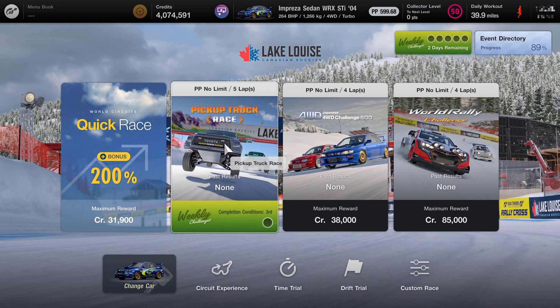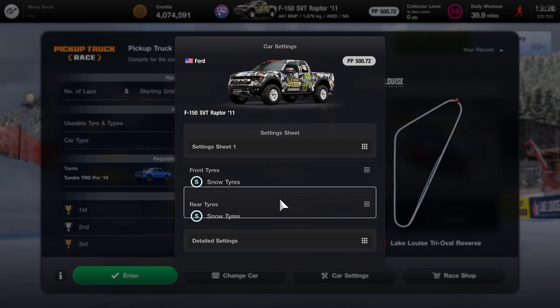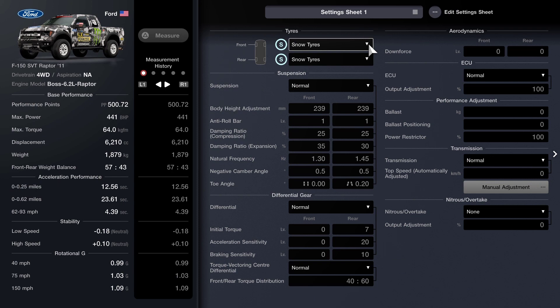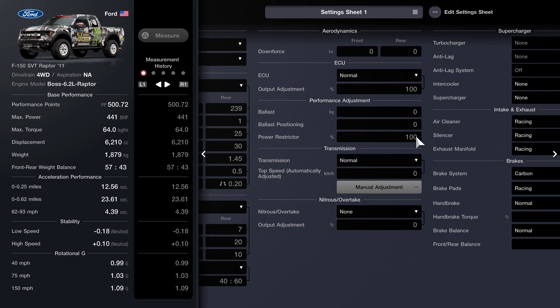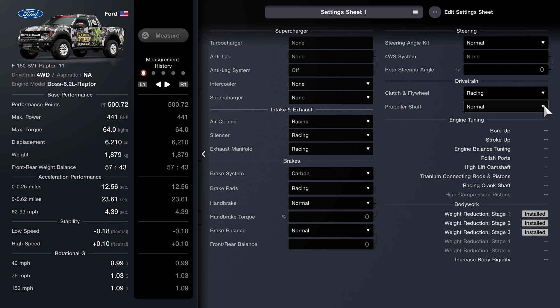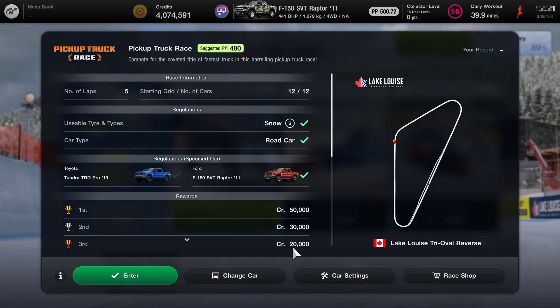First of all we're going to need to change the vehicle. I've only got one truck so I'm going to go with that. I've got snow tires on because that's what we need for this particular race — I was using it in one of the lobby races recently so I'm all set up. My output adjustment is 100%, no ballast, power restrictor is 100%, transmission is normal. I've got carbon brakes with racing brake pads, a racing air cleaner, silencer and exhaust manifold, and my clutch and flywheel is racing. I've also got stage one, two and three weight reduction for this vehicle.